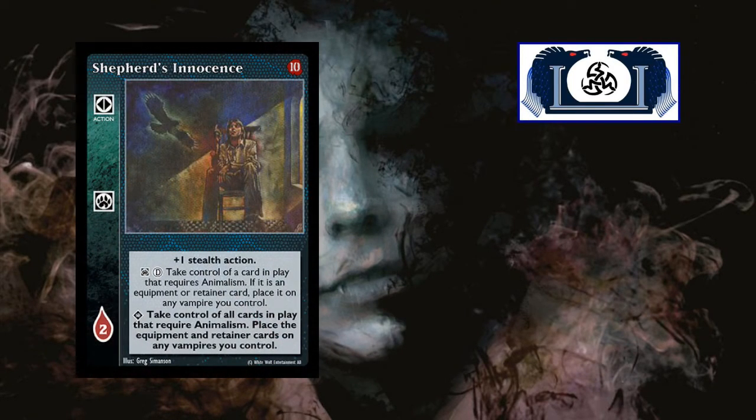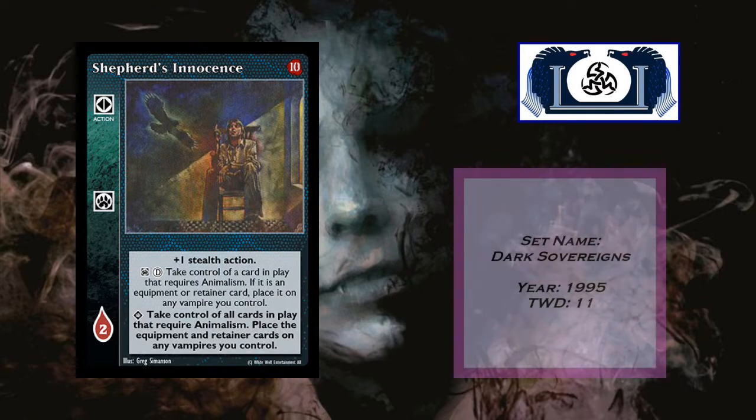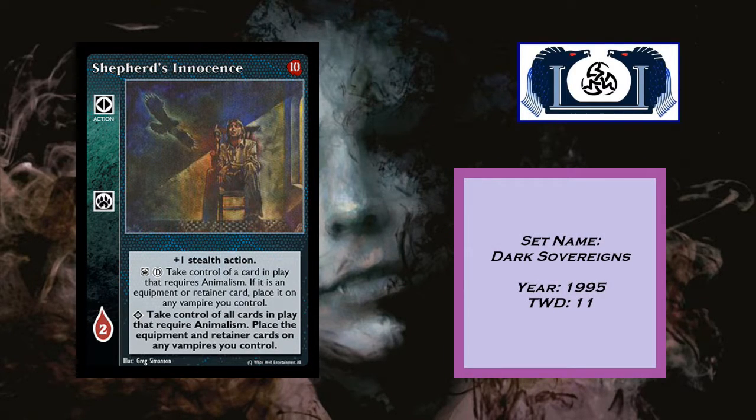Our next card is Shepherd's Innocence. It came out of Dark Sovereigns in 1995. Currently only 11 decks in the TWD database. It's a plus one stealth action. At the inferior, direct action — take control of a card in play that requires animalism; if it is an equipment or retainer card, place it on any vampire you control. At the superior, take control of all cards in play that require animalism and place the equipment and retainer cards on any vampires you control. It costs two blood.